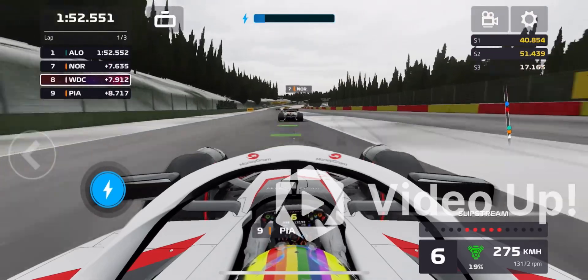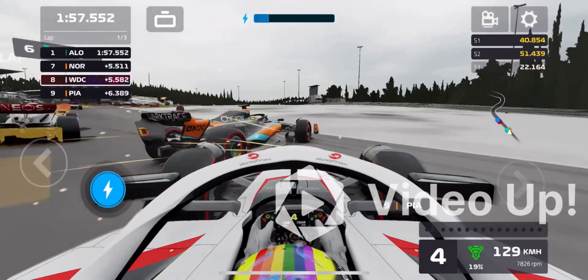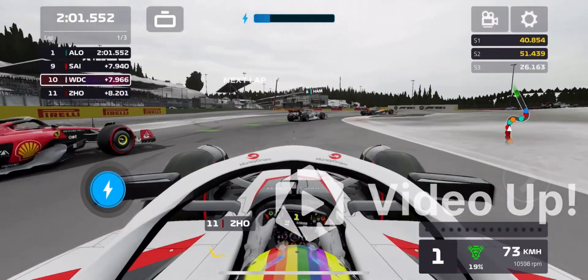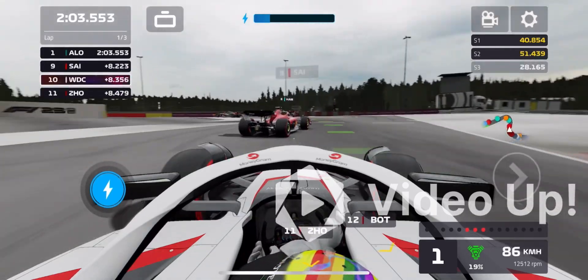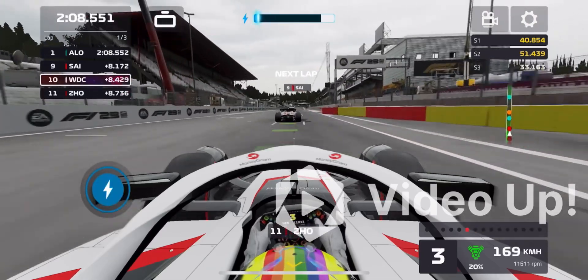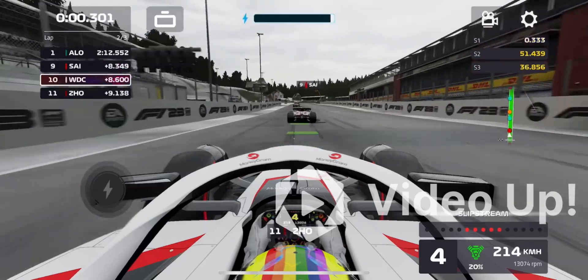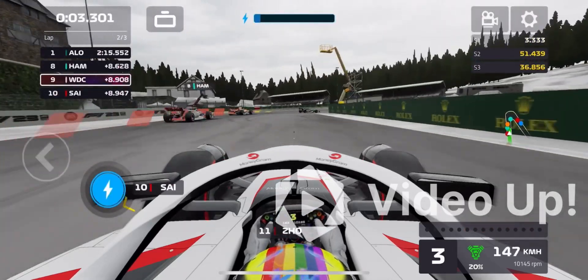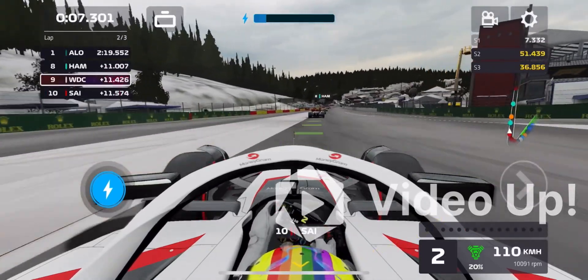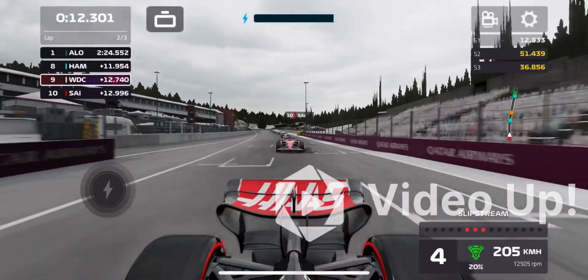We're closing on Lando Norris but not quite close enough yet. Then — AI early braking — I forgot about that and smashed into the rear of Lando Norris. He's fallen out of the points and we've fallen to P10. Every championship point matters, so we have to make the best of it. Great maneuvering to pass Carlos Sainz — P9 now, two points this weekend.